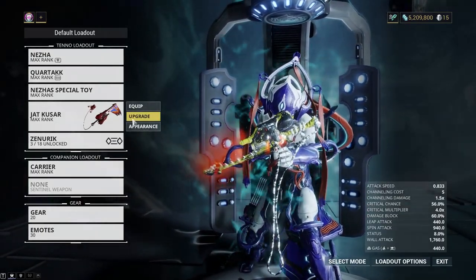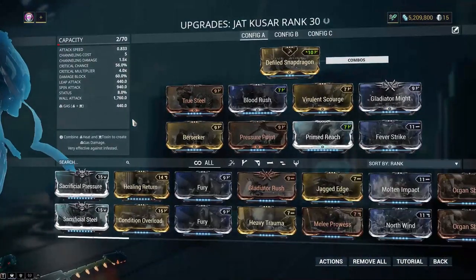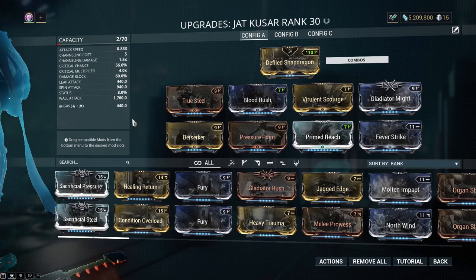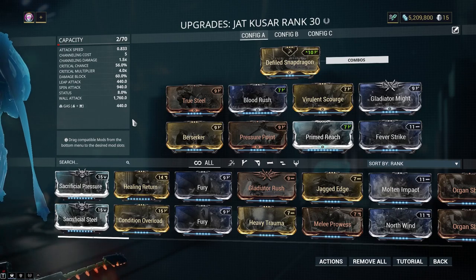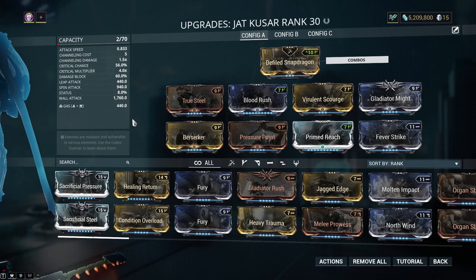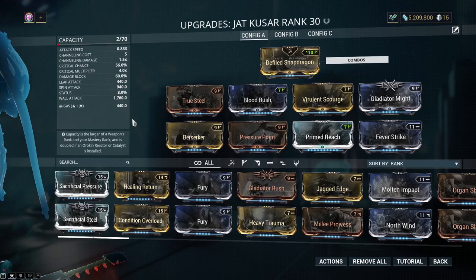Most people just care about the stats and builds, so I have two builds. This is a quote-unquote normal build. I know I have Blood Rush and Prime Reach, two mods that are kind of annoying to get. Blood Rush can be absolutely annoying because you have to do the spy mission on Lua, and that spy mission is real bad. And I have Prime Reach — if you don't have Prime Reach, normal Reach will service you just fine.